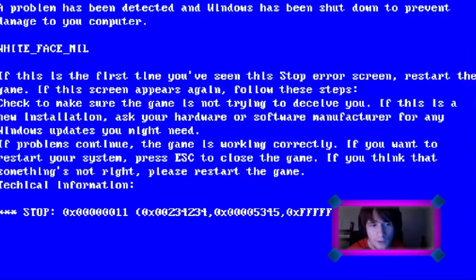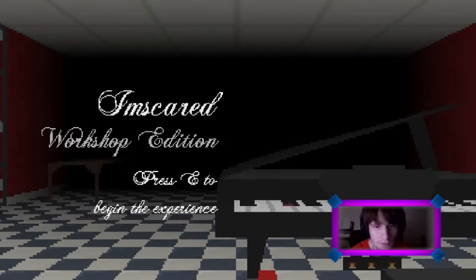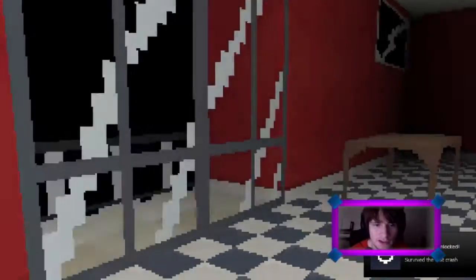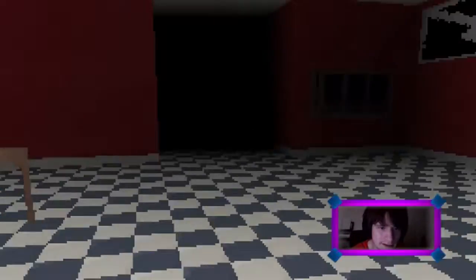If you want to restart your system, press escape to close the game. If you think that something is not right, press restart. Please restart the game. Technical information. So now we have to restart. I restarted the game. I can already see that there's a little bit of blood on the piano. Survive the first crash. So that's probably the crash — that's pretty nice.